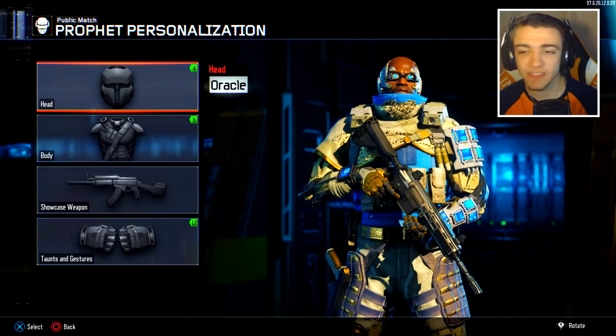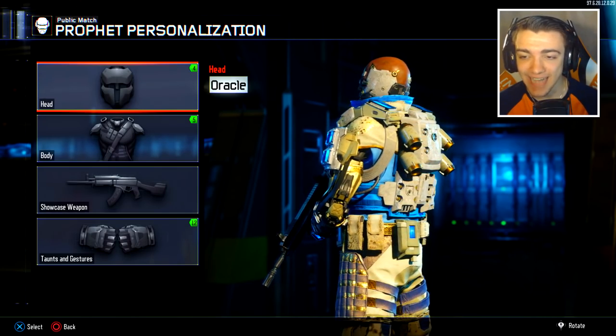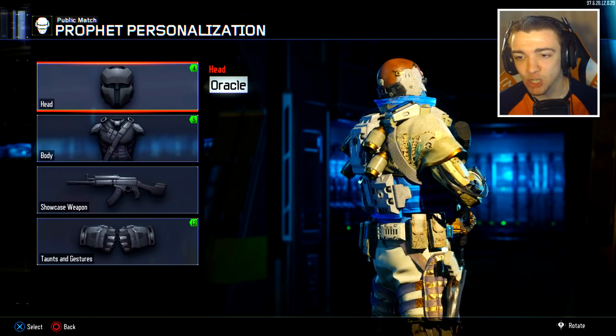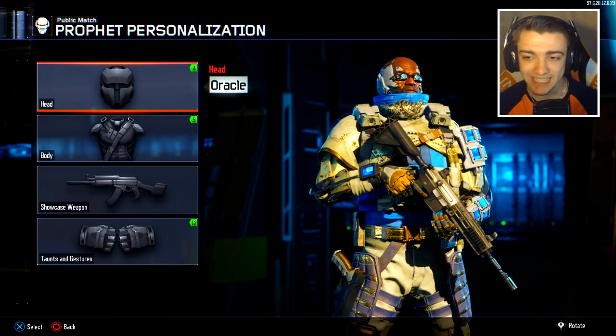Next up we have the Oracle skin for the Prophet. I feel like we've seen this one before — this one's not too flashy, but it is definitely a clean outfit for the Prophet. Probably not one of my favorites, but it's still pretty clean. It's kind of a white with blue and it looks pretty nice, pretty decent. I'll take it.